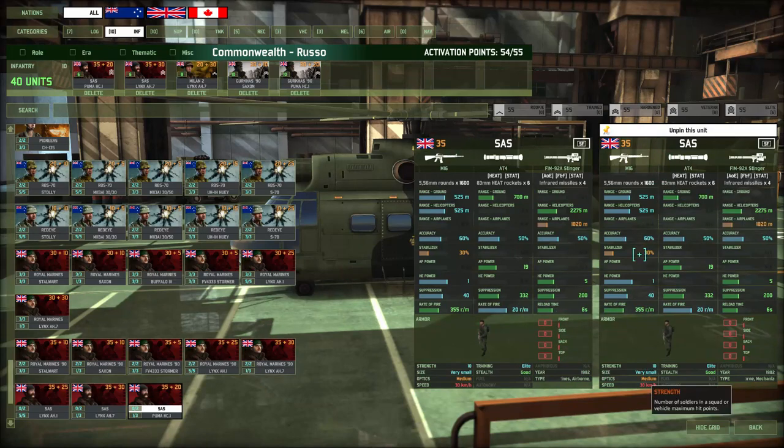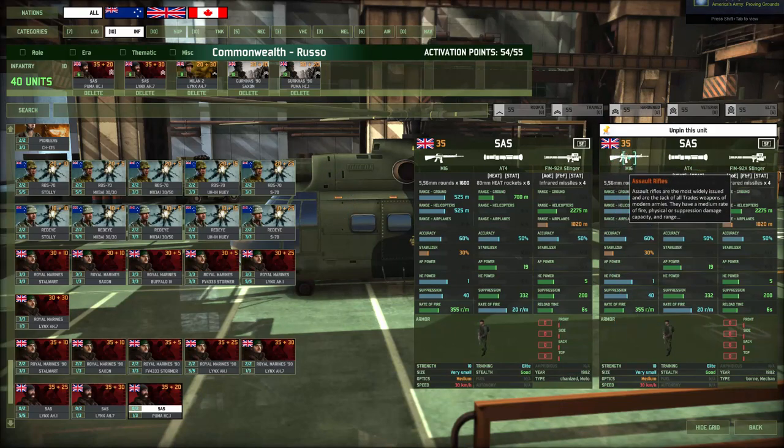Things you need to know about Infantry: the Assault Rifle has an HE power, and HE power is only going to be good against soft targets — other infantry and vehicles with zero armor. This Assault Rifle will do nothing against anything with any armor value. The armor value on any infantry unit is 0, 0, 0, 0. Next are the anti-tank weapons — you're always looking for AP power. You need to weigh how much ammo they carry and the rate of fire. SAS is a special unit that also has a Stinger weapon with range against helicopters and aircraft.